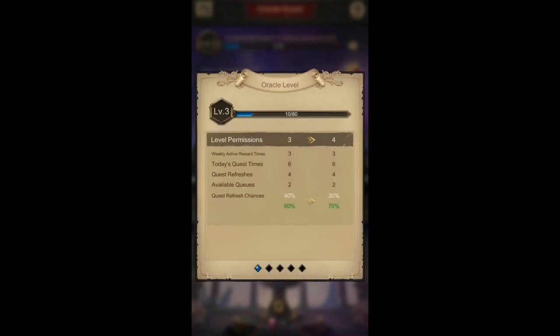The top section shows the current level — level three — and it has a certain threshold point to meet. It means the level of the Oracle Square itself, and it has certain benefits at each level. For example at level three: weekly active reward times is three, today's quest number per day is six, number of quest refreshers is four, available queues is two, and quest refresh chances are 40% white and 60% green. As the level increases, the chance to get higher quality quests also increases.